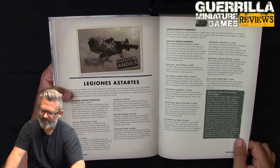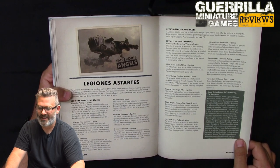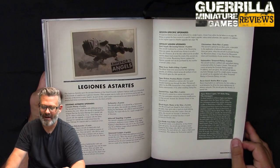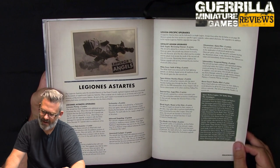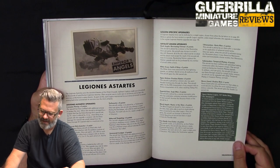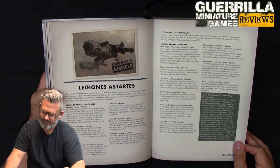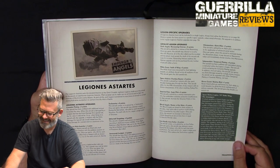White Scars get Swift of Wing, gaining the Jink special rule for three points. Space Wolves get Relentless Hunter for three points — add two to the firepower characteristic of any weapon with unlimited ammo when resolving tailing fire, so it's worth maneuvering into a tailing position to get that bonus. Imperial Fists get Aegis Pilot for five points — structure points go up by one, making aircraft tougher, which is a big deal for the Xiphon. Blood Angels get Master the Skies for two points — once per game increase or decrease current speed by twice the throttle value.